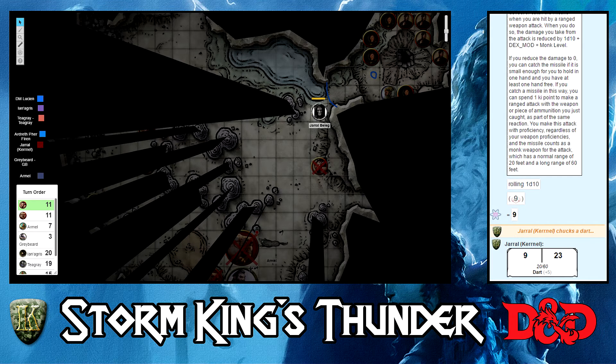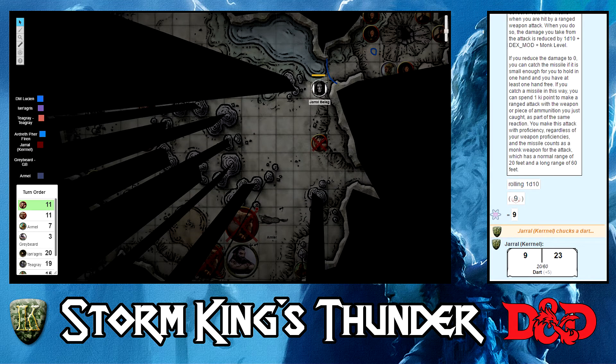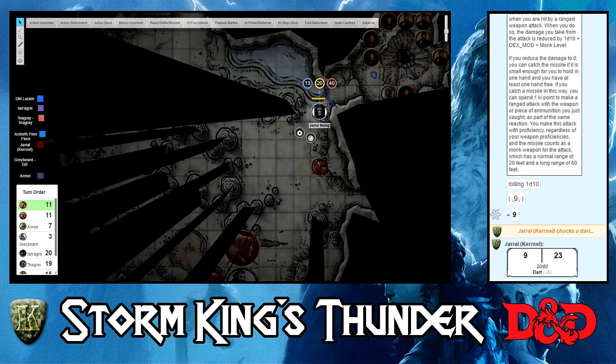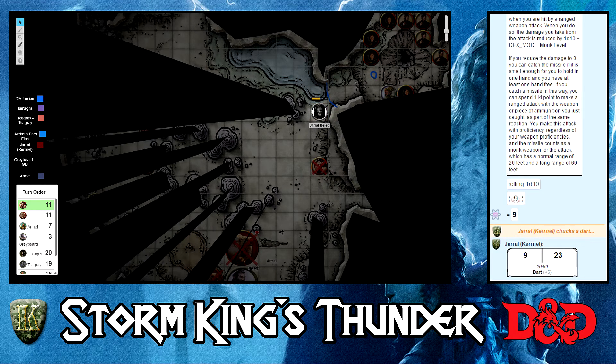We have one guy left who's not hidden — you've seen him, the guy that shot at you last time. He's going to fire his shortbow in a regular attack. He rolled a 20 — 8 piercing damage at me. What's your reaction? I don't think I can use that again. Yeah, one reaction per turn. They're rolling high. 8 piercing damage — in your shoulder.